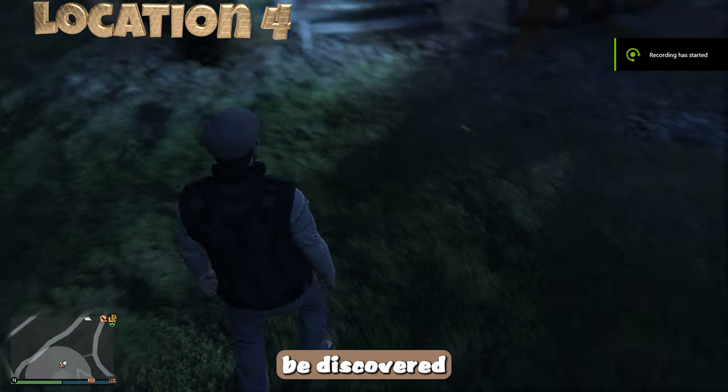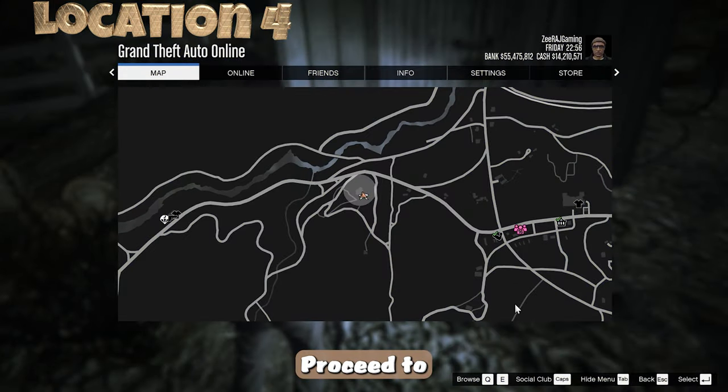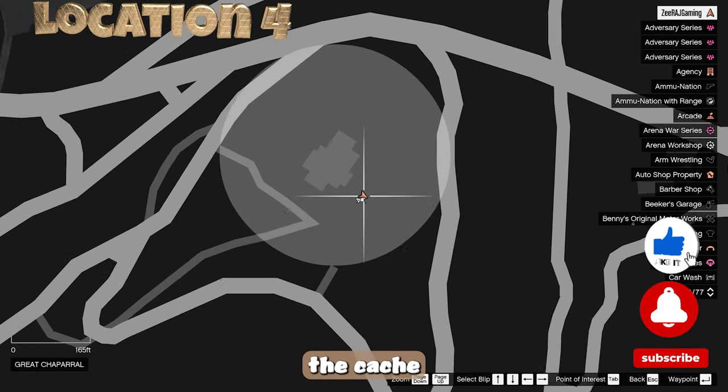A Gcache can also be discovered on the west side of the church, near the wood logs and a wooden shack. Proceed to that area and retrieve the cache if it is positioned.